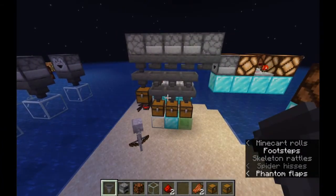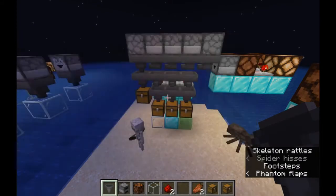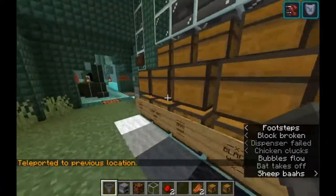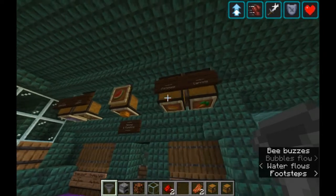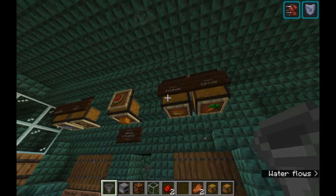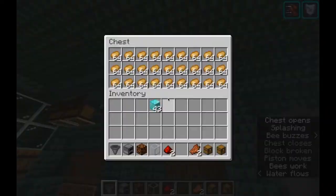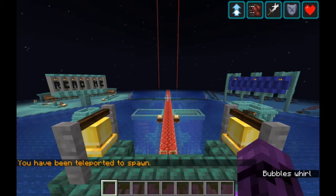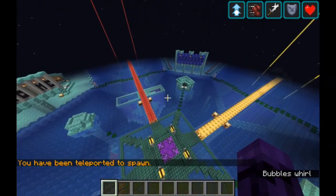And that is an item sorter — how it works, how all the pieces work, and now you should be able to build things like this. For example, potatoes and carrots are produced from the same farm and drop down the same shaft. So I sort out the potatoes, and anything that is not potatoes goes into the carrot chest. Since the only thing coming out of that farm that isn't potatoes are carrots, there we go. Thank you for joining me here on In the Margins, and I hope now that you understand how item sorters work. Happy crafting.